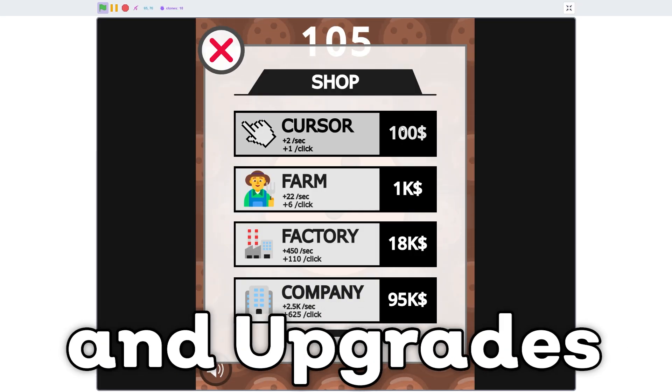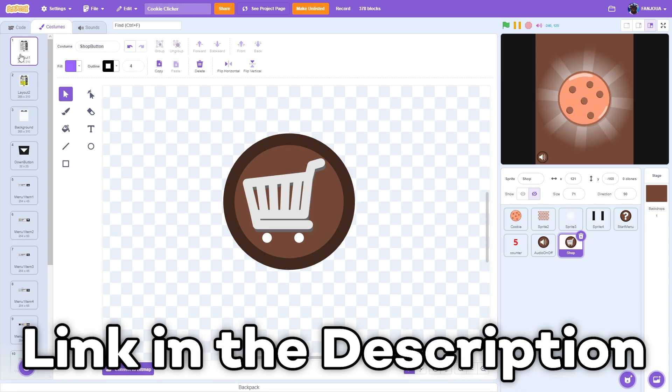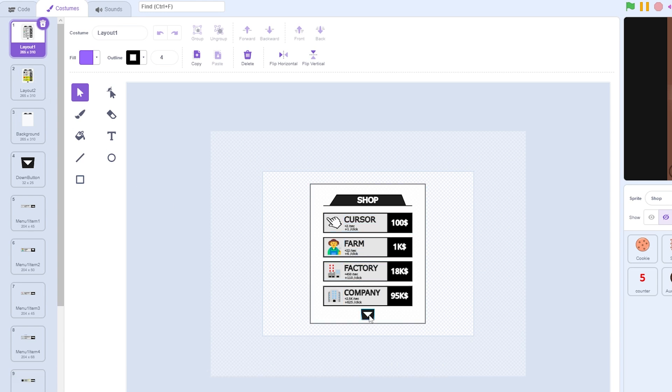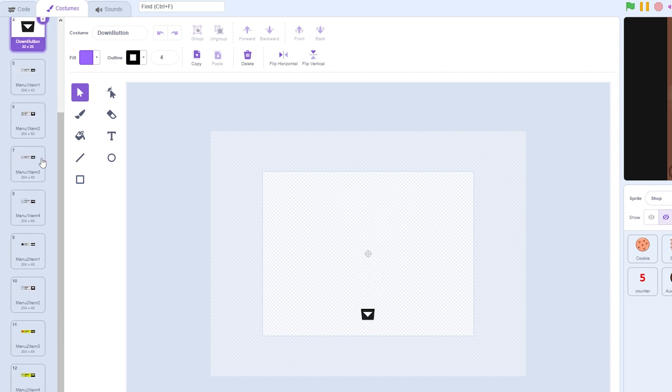In this episode we'll make the shop and upgrades. First, import the assets — the shop sprite link is in the description. Once imported, you can see we have the shop layout one, which has the first four items with a down arrow to switch between pages, and the second page has other items. In total we have eight items, then the background separated, the down button, and each item separated.